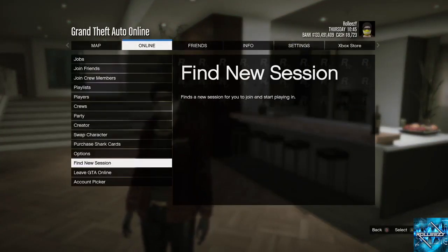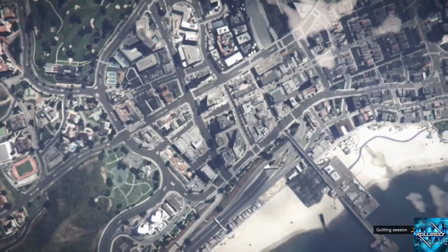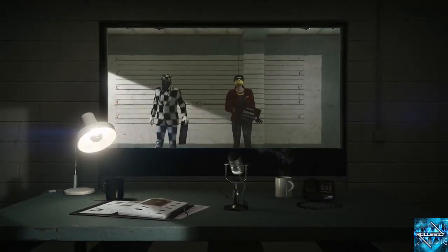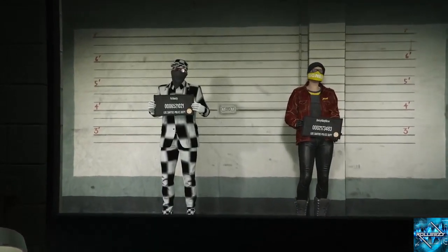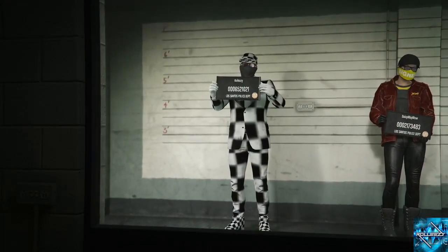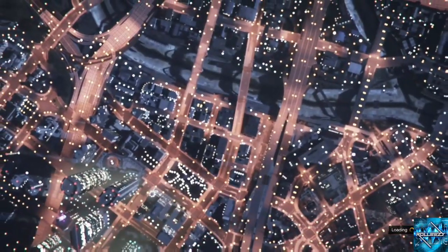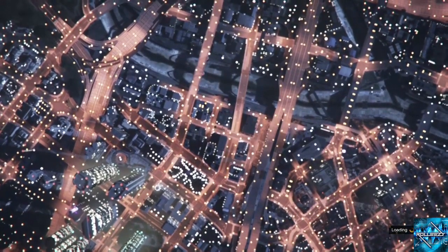Now you're going to go ahead and go to swap character. We're going to be going back to our main character — in my case, that would be my male character. This is the one that will get modded outfits if you use my previous outfit tutorial glitch, and the female character would be the one that you're putting on some different outfits to be able to transfer over. I got the checkerboard outfit on my main character — he lost all his original outfits by doing this glitch. It's just what happens. If you're not sure what I'm talking about, just go watch my previous outfit tutorial.